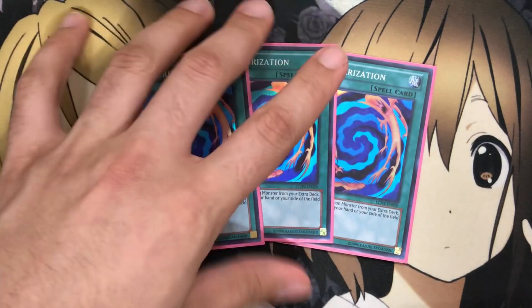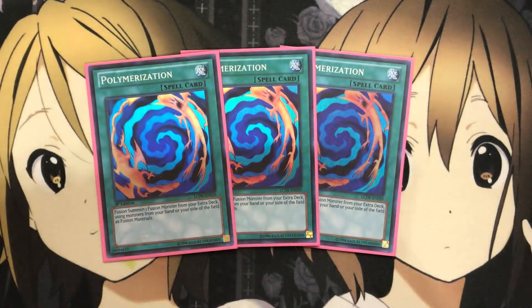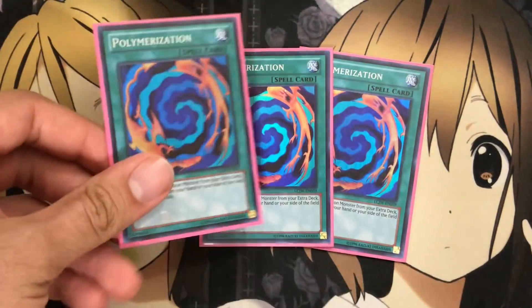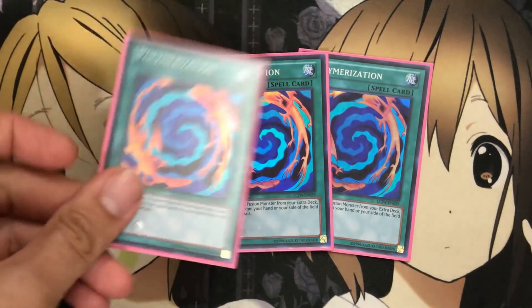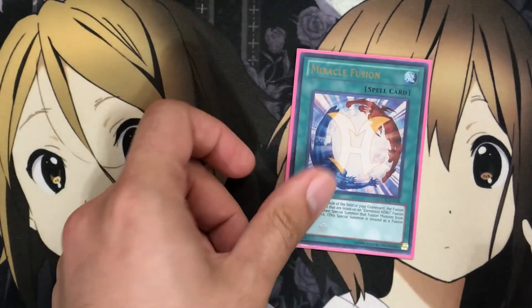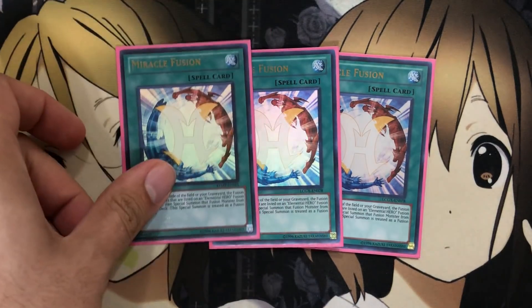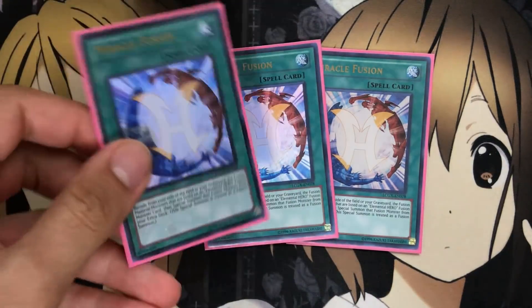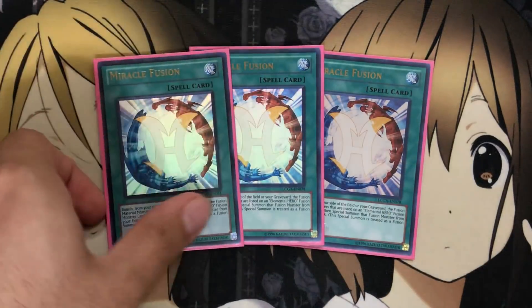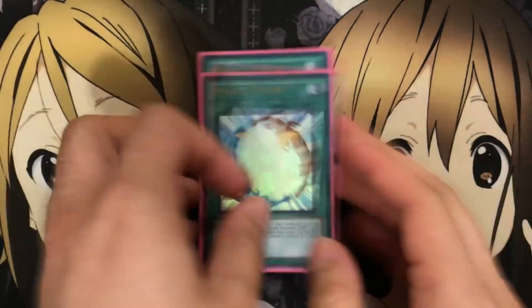I also run three Polymerizations. Your main fusion goal in the deck is to get off a bunch of different fusion summons. With Solid Soldier, you just have the spell effect sending to the graveyard to get the special summon back. You want to run Polymerization because if you banish it with Miracle Fusion, you won't get the special summon. That's why I still do run three Miracle Fusions — with the resources you send to the graveyard with Prisma, you can then use Miracle Fusion. For example, normal summon Solid Soldier, special summon Prisma, use Prisma's effect to send a hero, then link summon to get your link monster out with the special summoned monster and another hero in the graveyard. Then use Miracle Fusion with the link monster's arrow pointing to the fusion monster you get out.